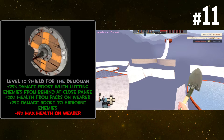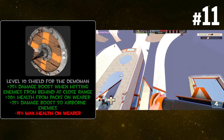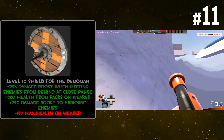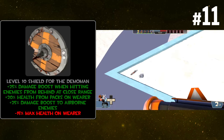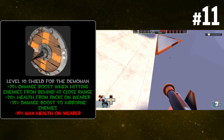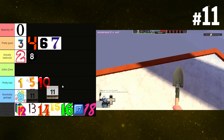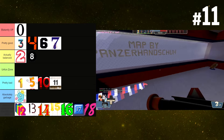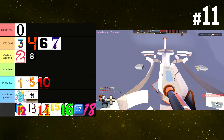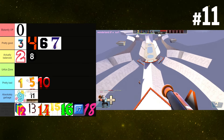Another shield which looks kind of promising: it has a damage boost when hitting enemies from behind at close range, plus 20% health from packs, plus 25% damage boost to airborne enemies, and minus 15% max health on wear. All this damage boosting is cool, but the Splendid Screen already has plus 60% and you don't need stupid conditions to get it, plus it has resistances. The effective health argument still applies — this is a direct downgrade. It's going in garbage because you'd basically have to go for backstabs with a shield charge, and it still sucks compared to the Splendid Screen.